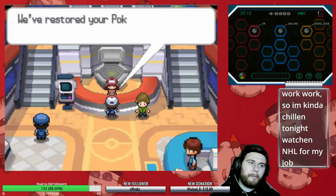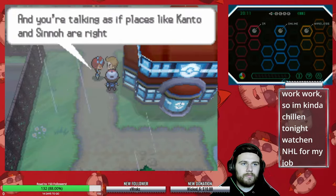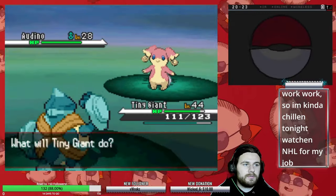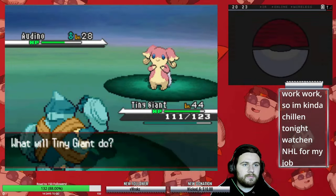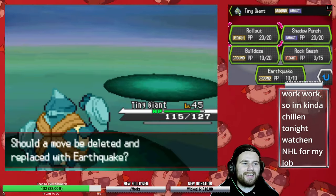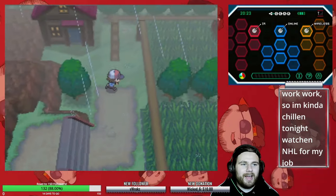After leaving the cave, we reach Mistralton City, and we need to go to the Celestial Tower in order to get Skyla, the gym leader, to go back to the gym. I decided to do some additional grinding to get Golurk up to level 45 in order to learn Earthquake — the best move that we will ever learn on this adventure. It's not going to help us at all against Skyla, but it's great to have for future fights.